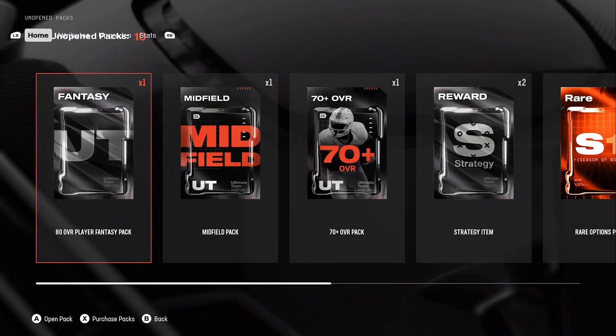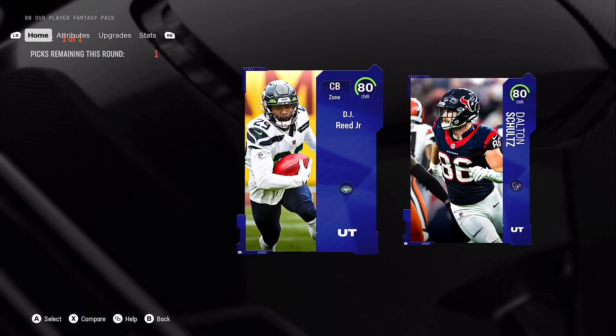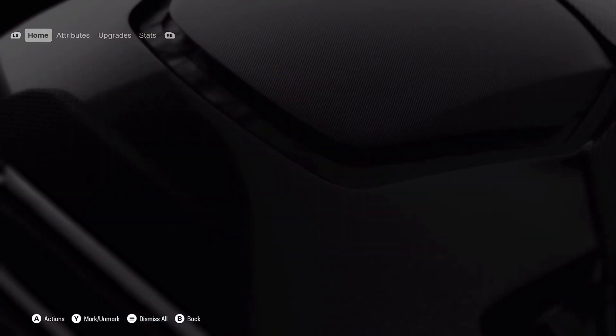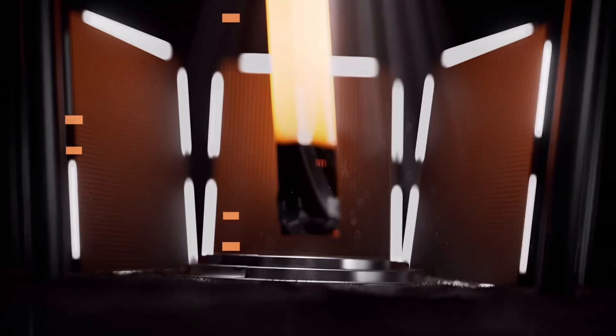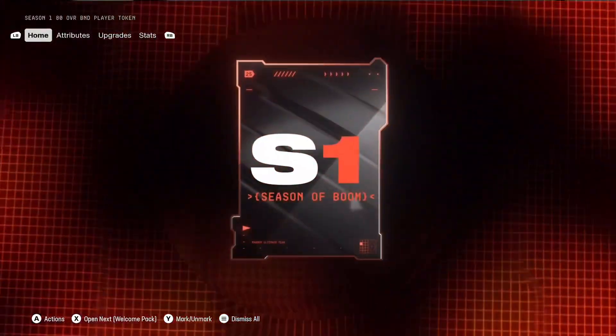We picked Myles Garrett and Josh Hines-Allen for our first two players. 80 overall player fantasy pack for getting one star in the first solo challenges too. We picked DJ Reed Jr. I did not realize his height - he is 5'9". He is a pretty good card, and we're not going to really need tight ends yet, but we can get better ones along the road.